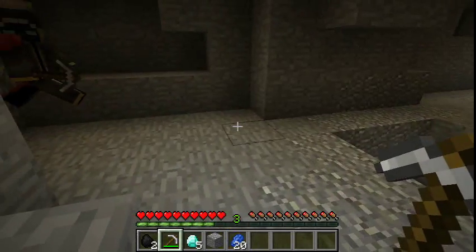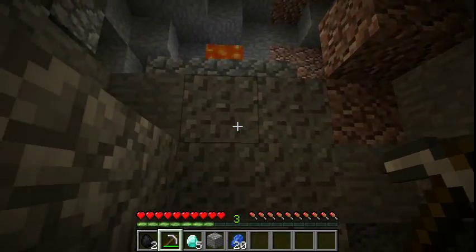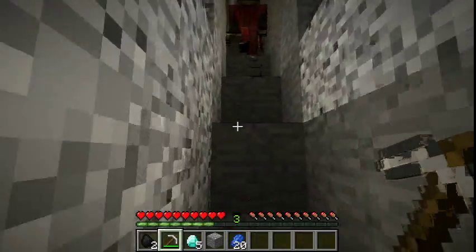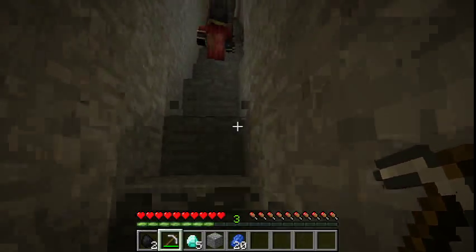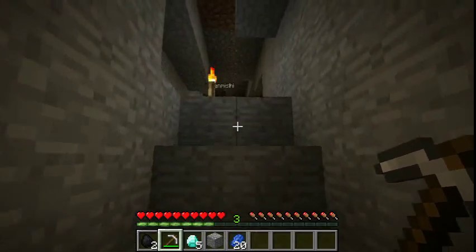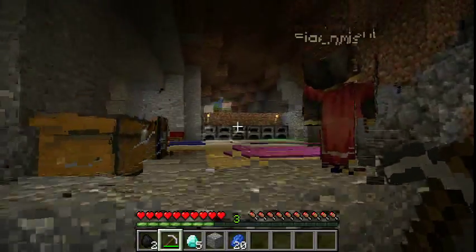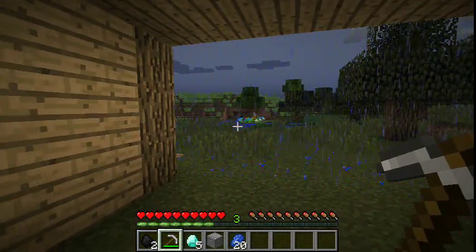Here we are. If you just come around this corner, it leads to the stairs up. I am trying to go so carefully here. I hear rain, I think. How nice. And here we are, safe in our cozy little bungalow cave.